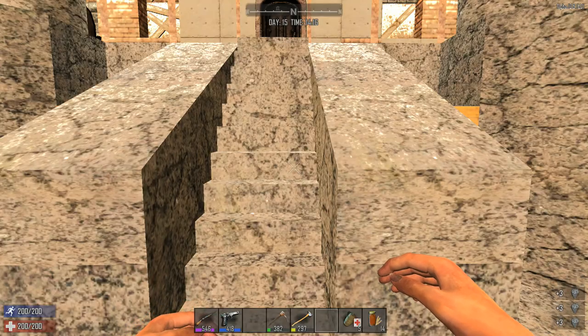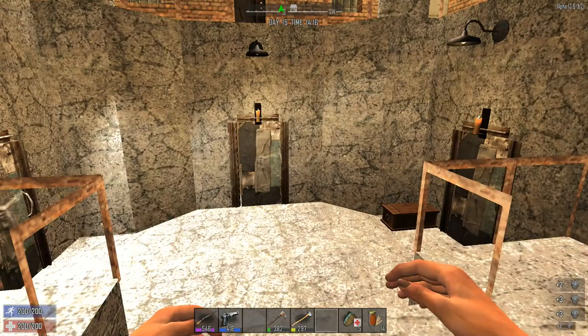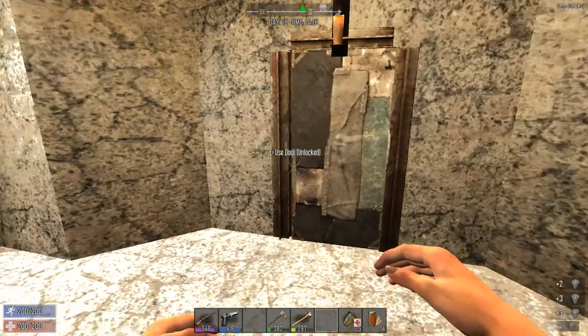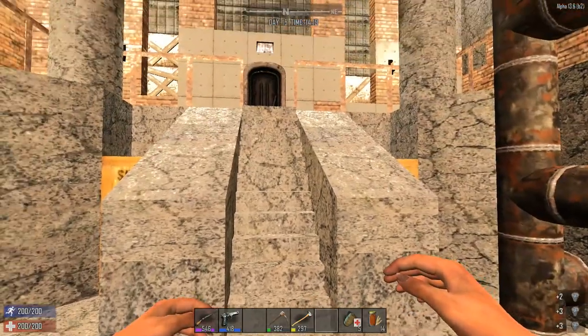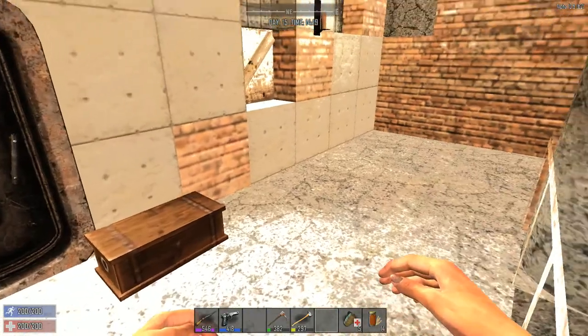Hey guys, it's Bill Curmudgeon here with his buddy Viore. Viore, you want to say hi? Hello. We are still repairing our base from the attack on Bay 14, but I wanted to give you a little tour of what we've been able to accomplish inside of here.